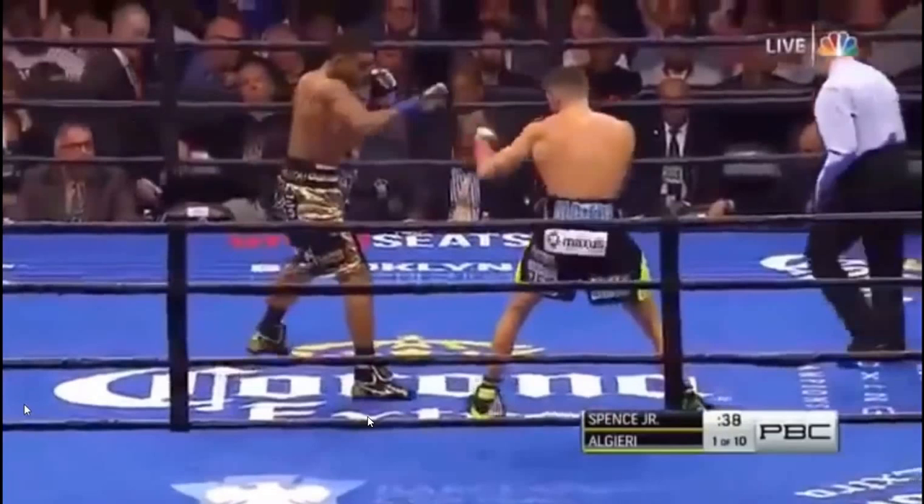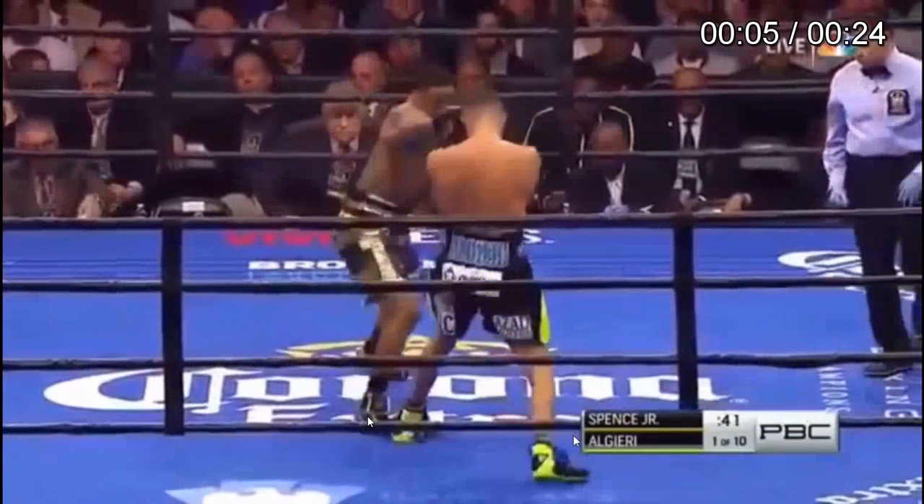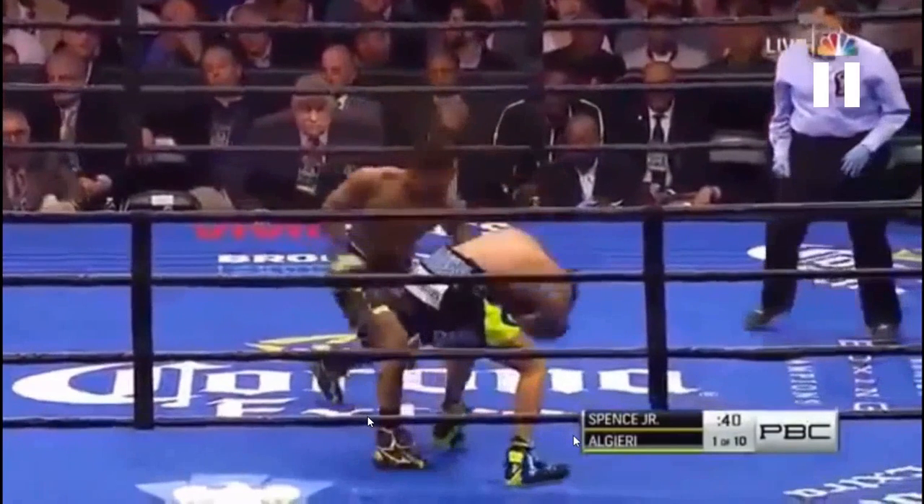I assume that Kell Brook is going to know these punches are coming — those are just the obvious open punches, not a lot of setup to them, the double jab feint. But once he establishes this, it will open up other opportunities for him to land punches. I also want to point out that the first time, Errol Spence tried to go to the head with the straight left and then goes to the body with this one — showing that he's making an adjustment to Chris Algieri's head movement. So that's really smart.